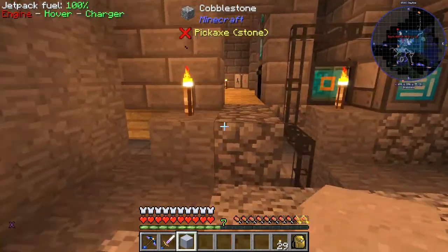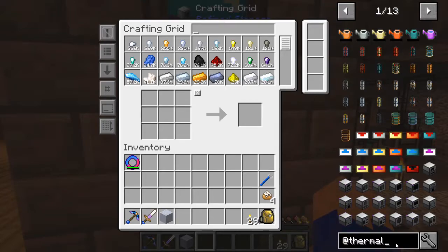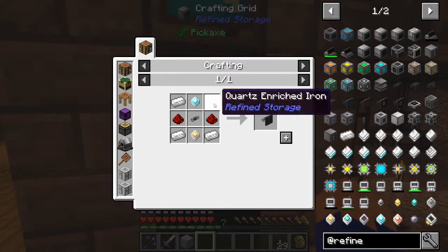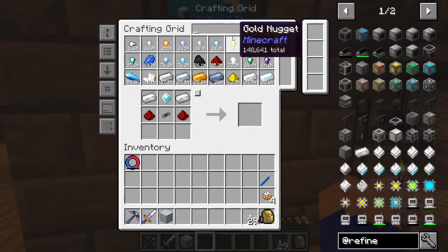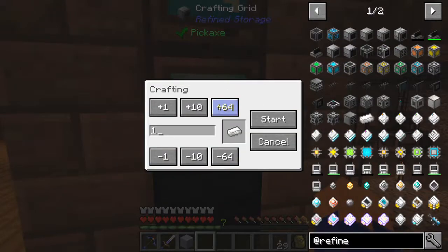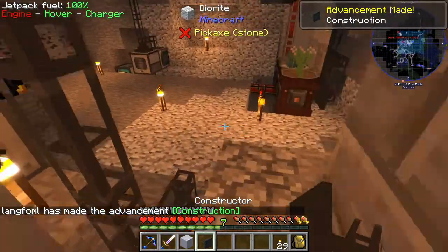We're not able to add it - we're going to need another constructor, so let's do that. We go in here and we did not save it as a recipe, that's fine. Let's go back into our refined storage. The constructor should have all that's required - almost. We're missing some quartz and an improved processor. Let's make them real quick. We have our improved processor and then some enriched quartz. Now we should have what it takes.